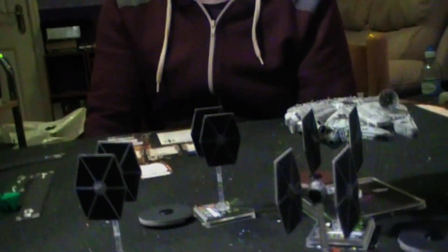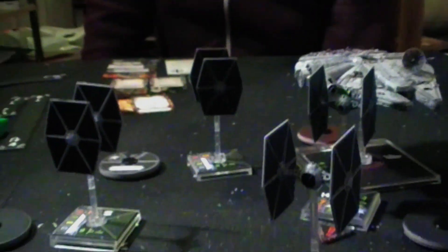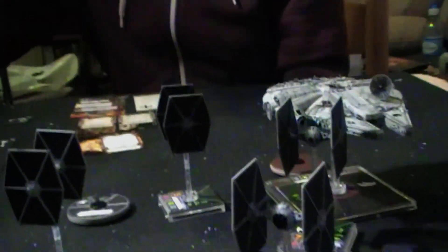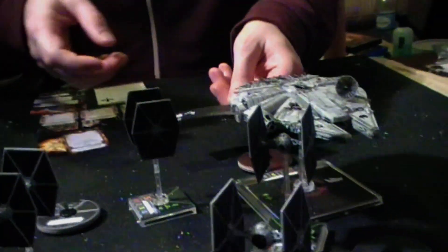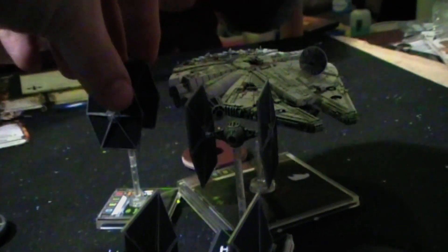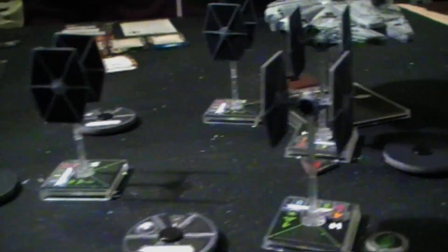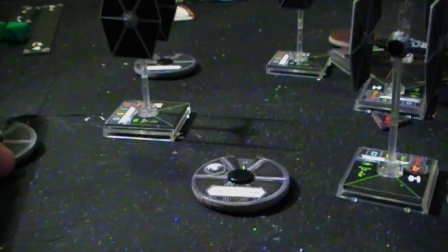Next is Night Beast at the back — a sharp turn two. That's right on top of the Millennium Falcon, basically hitting its base. So he stops there with no action from Night Beast.